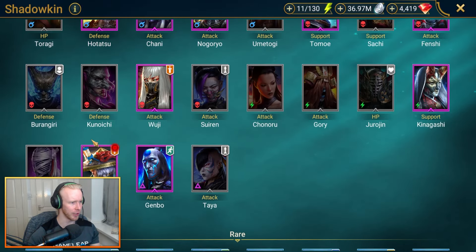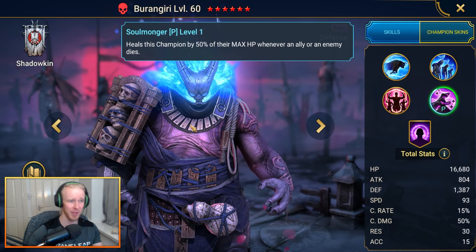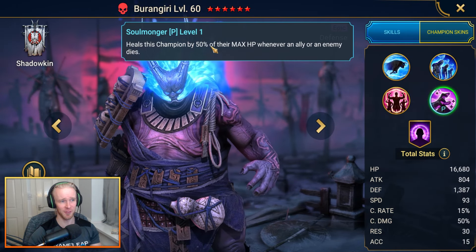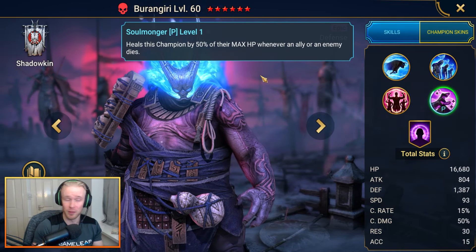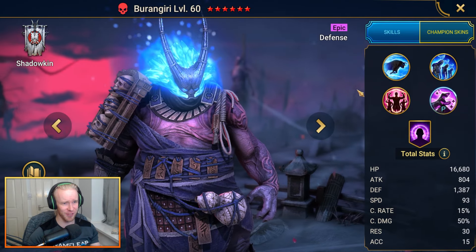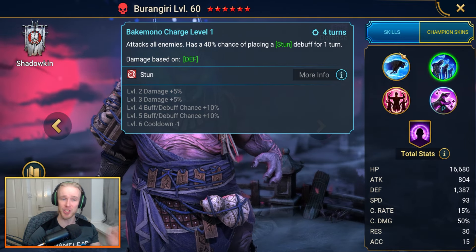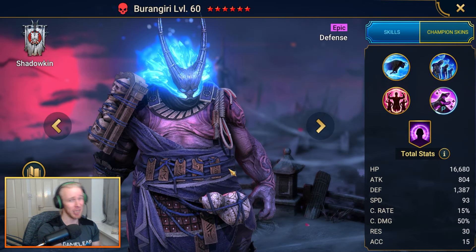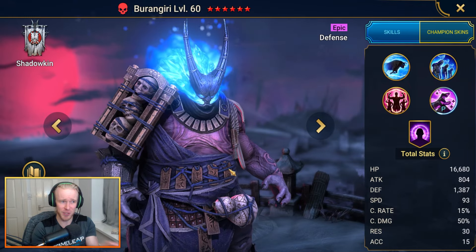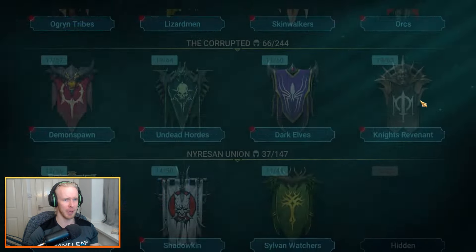Burungiri has a little bit less survivability against the boss because he has a provoke on his A1 and an AOE stun on his A2, making him a bit better into the waves but slightly less survivable against the boss itself. Still, he can get the job done. Two cheat codes right there.